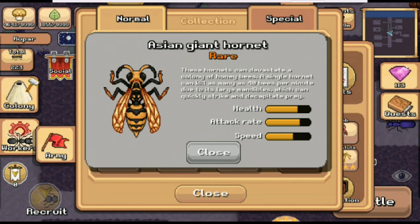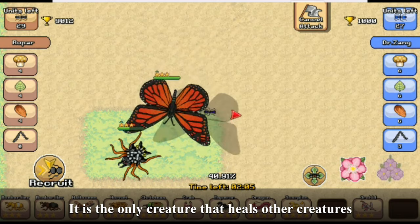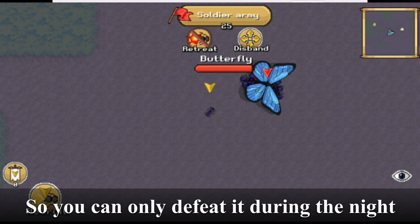Butterfly is a unique creature. It is the only creature that heals other creatures. You don't need to kill it to win a battle. You can't attack it during the day, so you can only defeat it during the night.